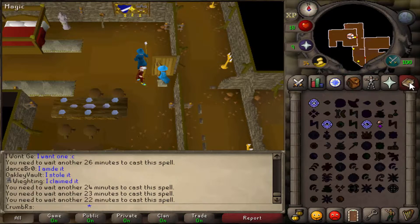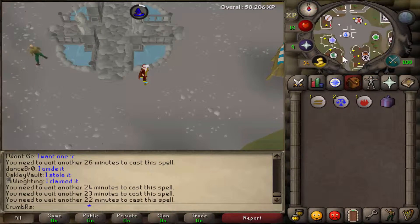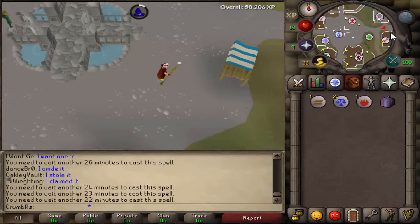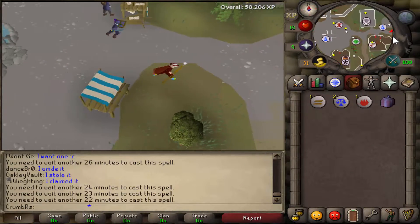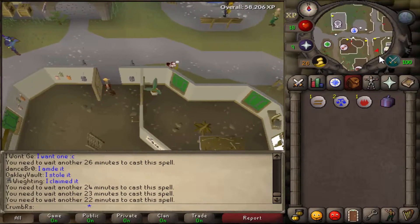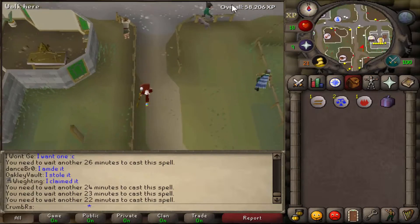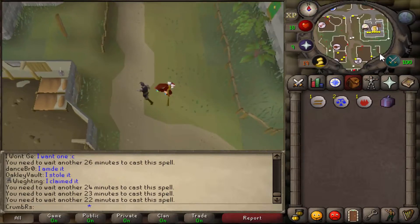He's going to give us a research package. We now need to go to Varrock. If you don't have a teleport there, you can go ahead and walk. We need to visit Arbery, who is located just south of the Varrock East Bank. Once you've teleported to Varrock or walked there, go ahead and run east.